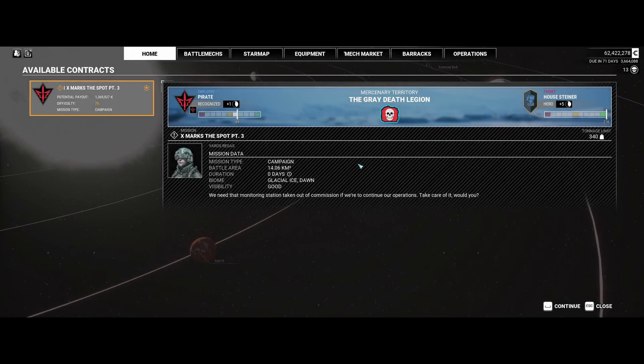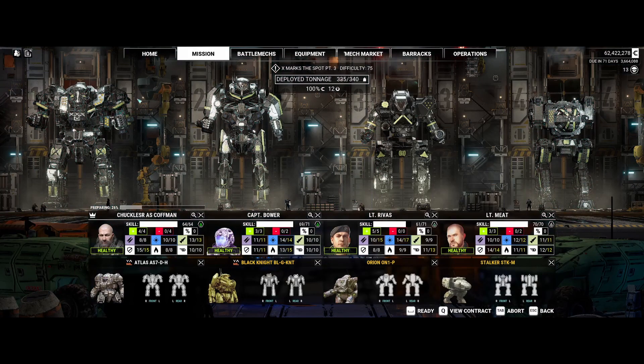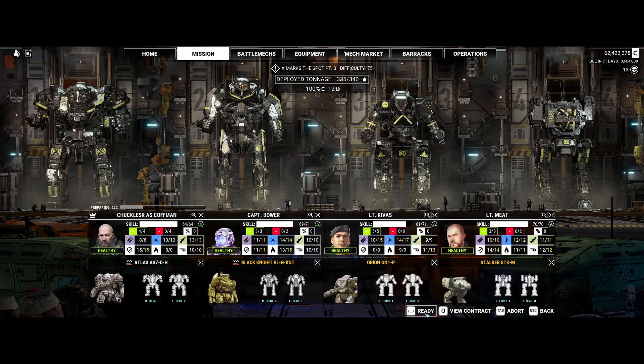Here we are. Check out the contract: 75 at 340 still. I'm just going to keep the same mech group I had last time — they're doing a pretty darn good job. This one is, I believe, a demolition, in which case my mechs are pretty good set up for it. Especially if I put the SRM-6 streaks on my DH into chain fire mode. Let's swoop in there and pick up my 3.2 million bucks. I won't put them into chain fire mode until the defending forces have been handled.